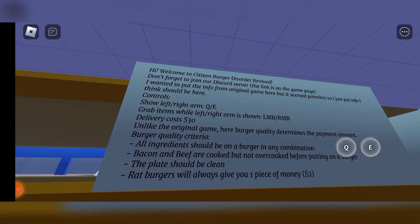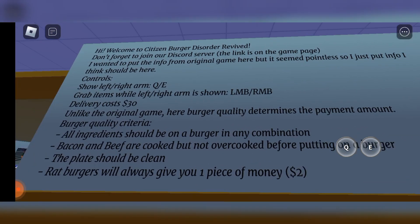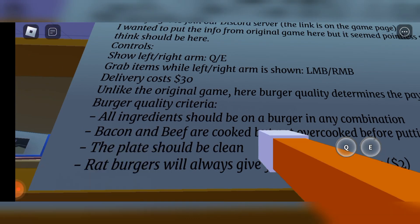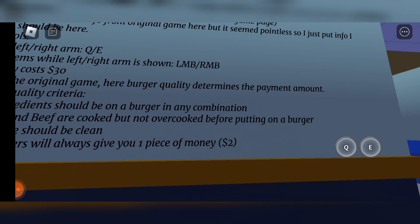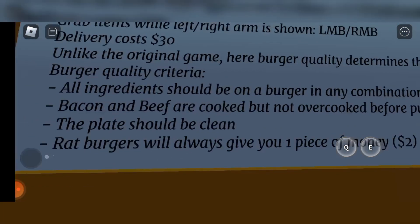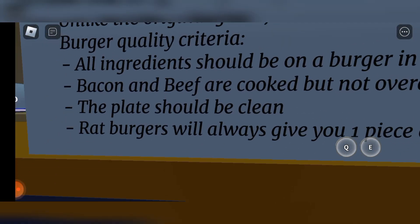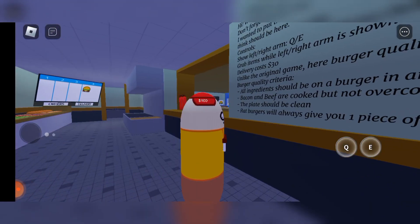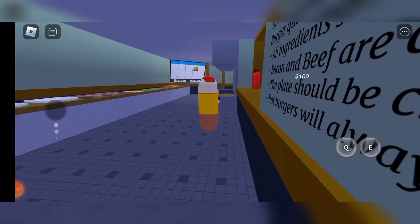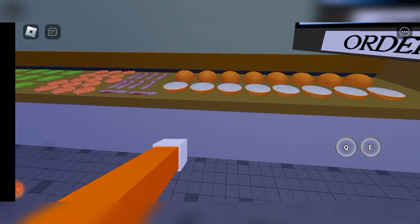Welcome to Citizens and Burger Disorder Revived. I wanted to put info from the original game here, but it's important that I just put info that I think should be air-controlled. I got two hands, and like the original game, burger quality determines the payment amount, so the quality burger should have any combination of all ingredients. Bacon and beef are cooked but not overcooked before putting on a burger. The plate should be clean. Rat burgers will give you one piece of money. Let me see my orders. It's a normal burger, so let's do that first.